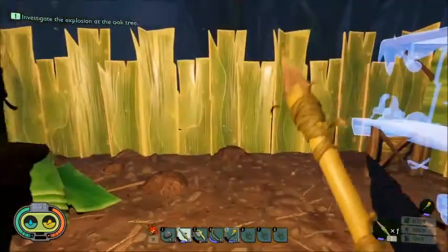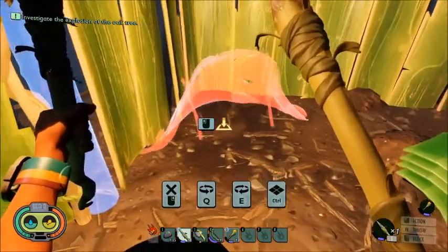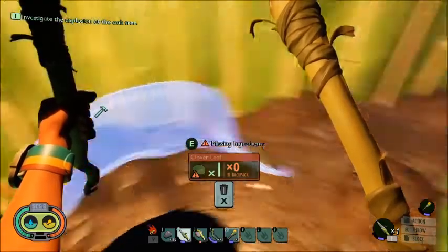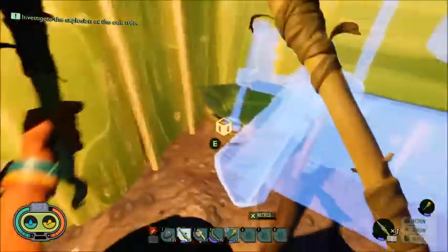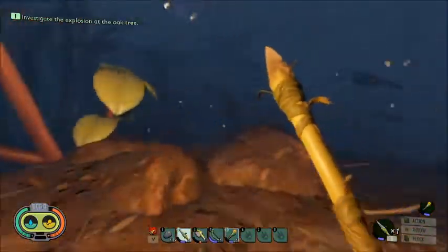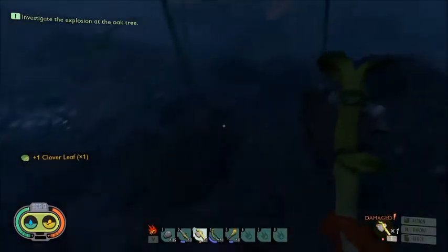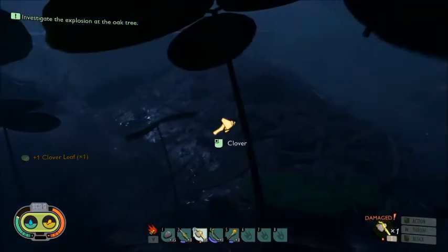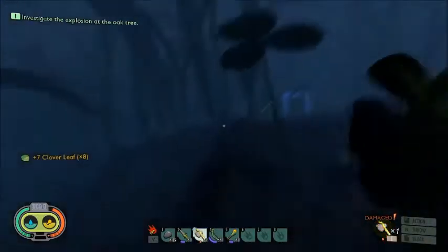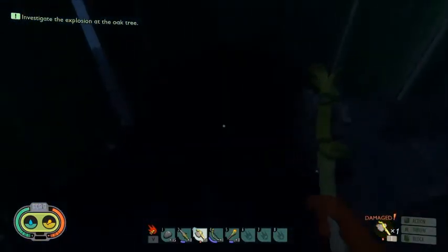There was something else - I wanted to build another lean-to here so we can have one close to inside our base. We do have sprigs for that. Clover leaf - where did the clover leaves go? Did I use them? I thought we had some. Maybe we used them or dropped them. There's one - we need one more. We'll get a few extra. That should be good. Now we can sleep and fast forward today so that it'll be light out again.